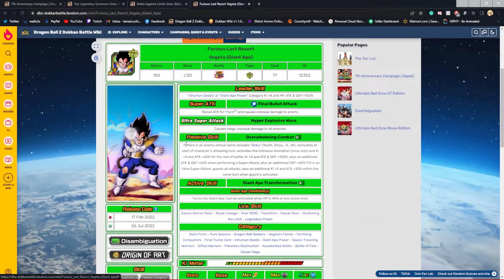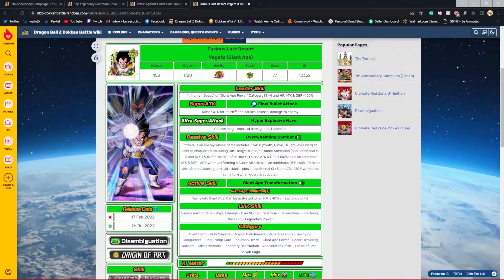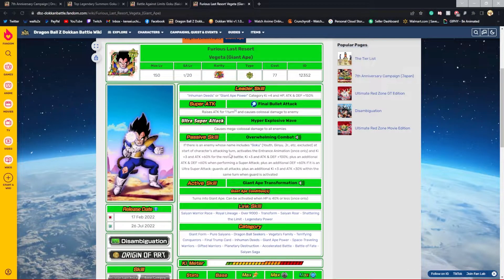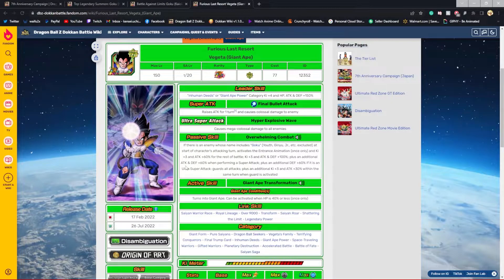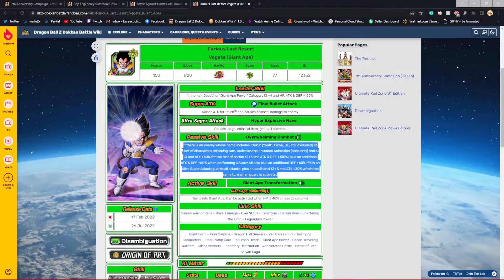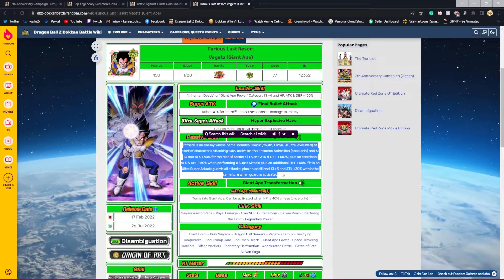Moving on to Saiyan Vegeta — similar to Goku, if you're facing a Goku unit he has an entrance animation. He gains a stacking attack buff for 60 turns, whereas Goku gets 70 turns — so Goku gets 10 more. Vegeta also gets 100% additional attack and defense plus 60% when performing a super attack, and an additional 60% on an ultra super attack. Plus, an additional 30% attack within the same turn when guard is activated — so he hits pretty hard if the enemy attacks in the first slot.